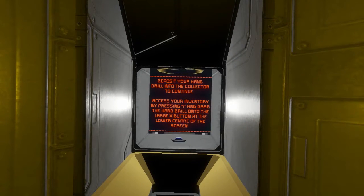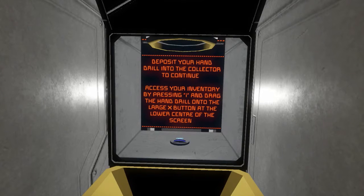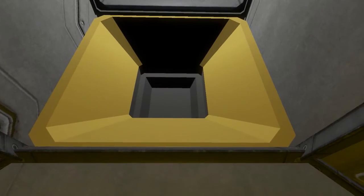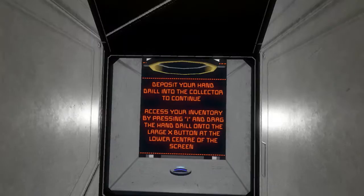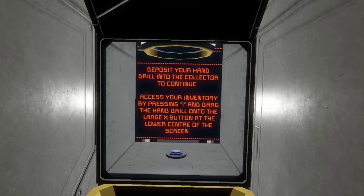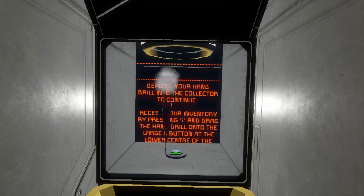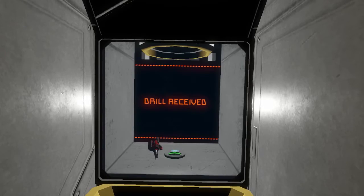Deposit your hand drill into the collector to continue. Access your inventory by pressing I and drag the drill under the large X. Drop down here — looks like it'll get piped around and fall on top of that sensor. Drill received. Cool.